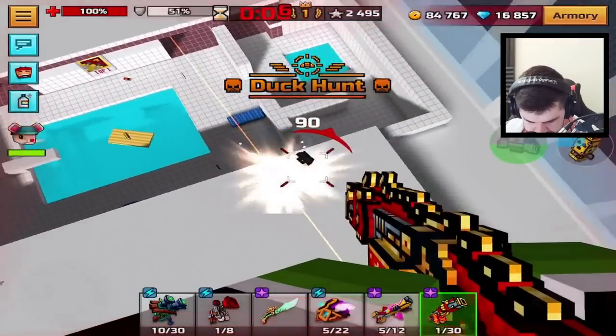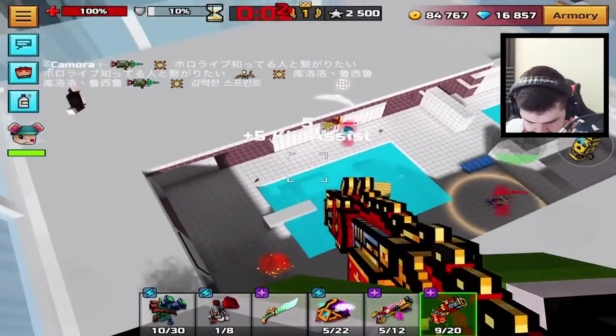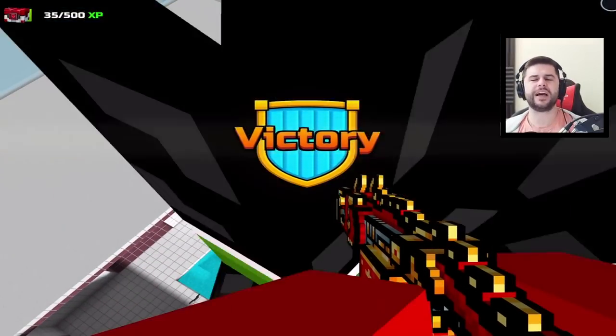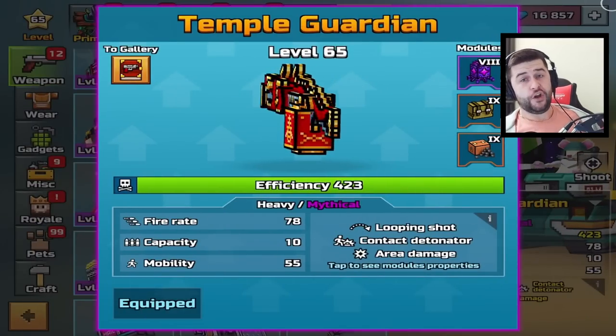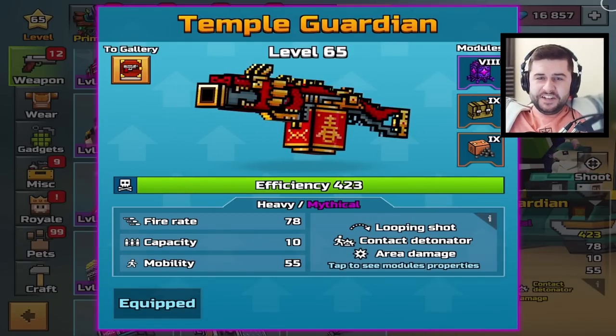Somebody's at 2,004. Give me like 2,500. I'll take that 2,500 — that's not too bad. 41 kills is good though. I think it's safe to say the Temple Guardian is incredibly OP. Let's see how long it takes for them to nerf it.